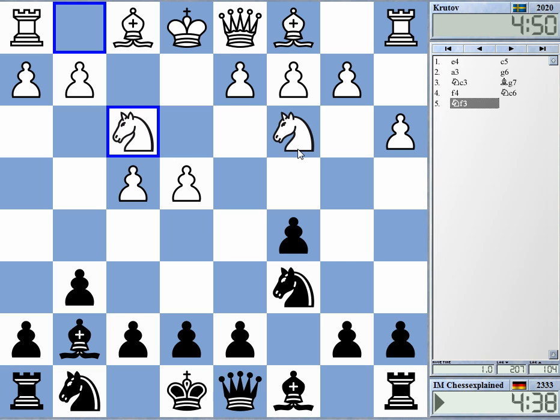He's playing the Grand Prix attack, but without the bishop move. This is actually quite interesting, as there is the same thing with colors reversed. And what is the move there? a3 — well, a3 is not really helping him, but it's also not damaging much.